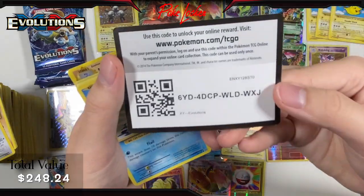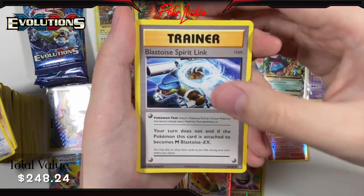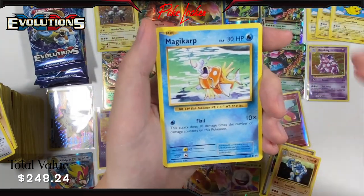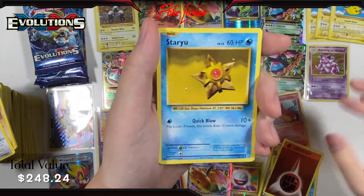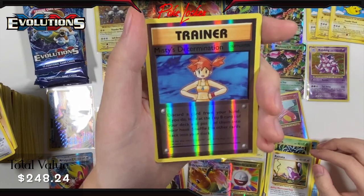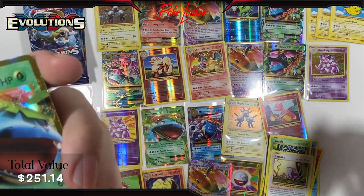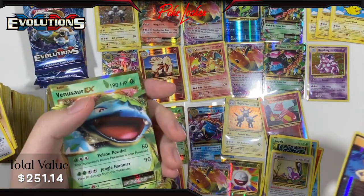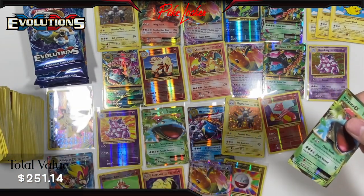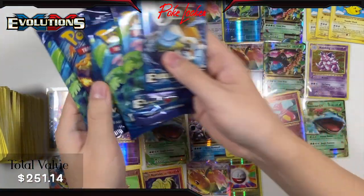Pack 30: Blastoise Spirit Link, Switch, Machoke, Magikarp, Fighting Energy, Staryu, Tangela, Rattata, Misty's Determination Reverse Holo, followed up by another Venusaur EX. Did we even pull one? Yeah we did — so this is our second one. Just take it easy, we're almost through. Only six more packs to go.